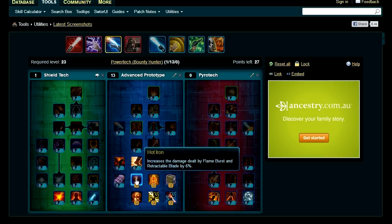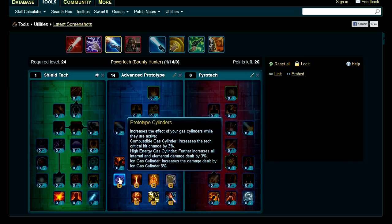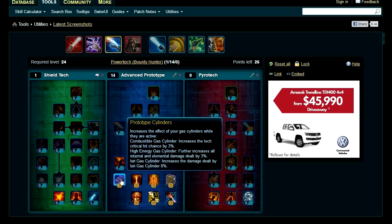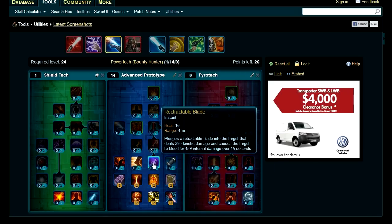Prototype Cylinders affects all the different cylinder types — the buffs you put on your guns for different effects. The one we're focusing on is Combustible Gas Cylinder, which has a chance to apply burning damage, a damage-over-time effect. Put one point into Prototype Cylinders; for us it will increase the tech crit chance by 3%.